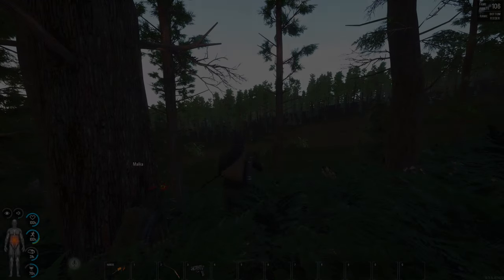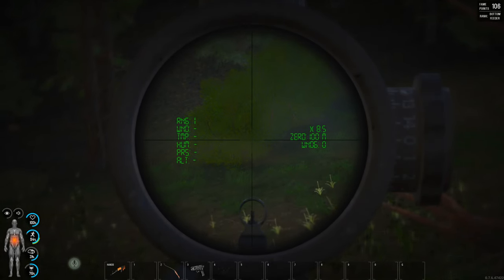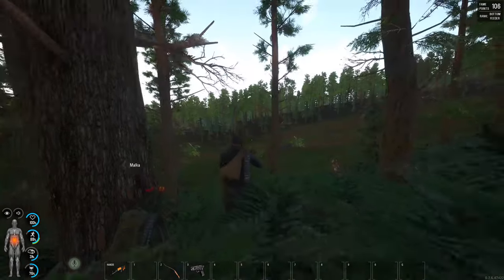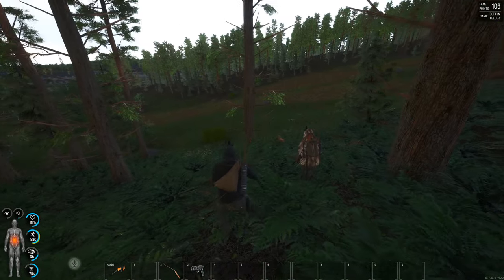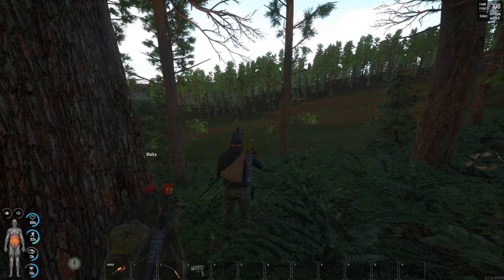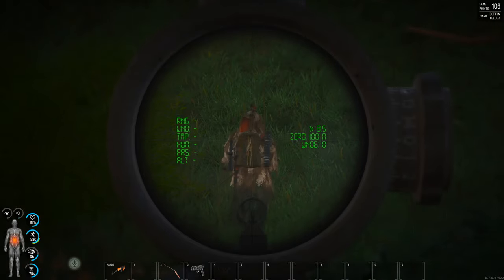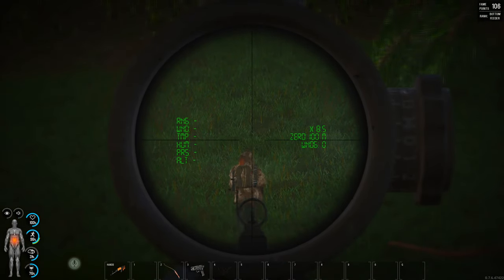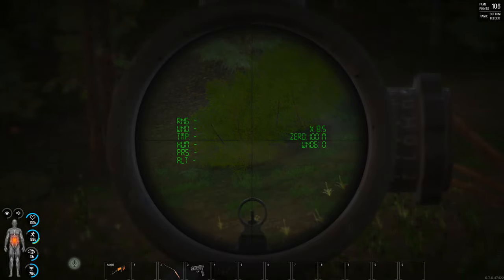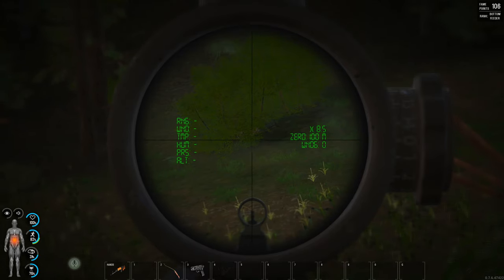We're going to do a quick test here — this is how camo works. I'm going to arrange a bush that we're going to use as a test. That bush is 160 meters away. Vox, while I'm looking at you, can you go and hide in that bush — same one as before? I want you to go in and try to find the same spot. While I've got eyes on you, we're going to be able to see if this camo works correctly.